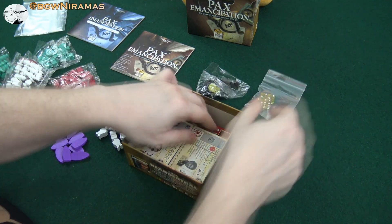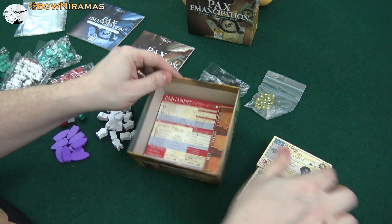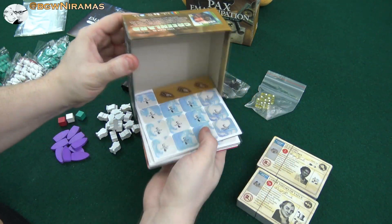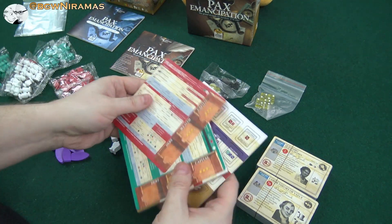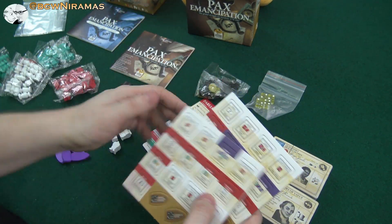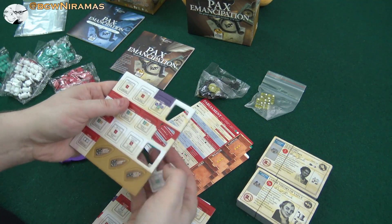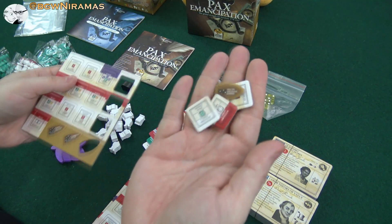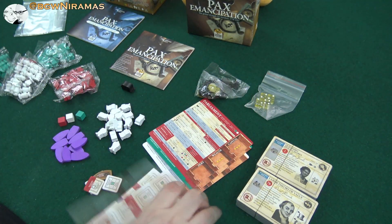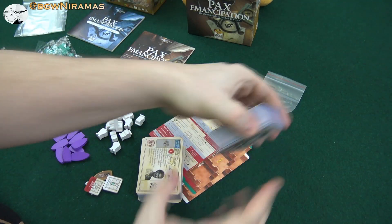Some dice, and a bunch of cards, and finally some parliament philanthropists, and some tokens here as well. A lot of stuff in this small small box, I must say. So here we have more tokens of different kinds, and let's take a look at the cards.